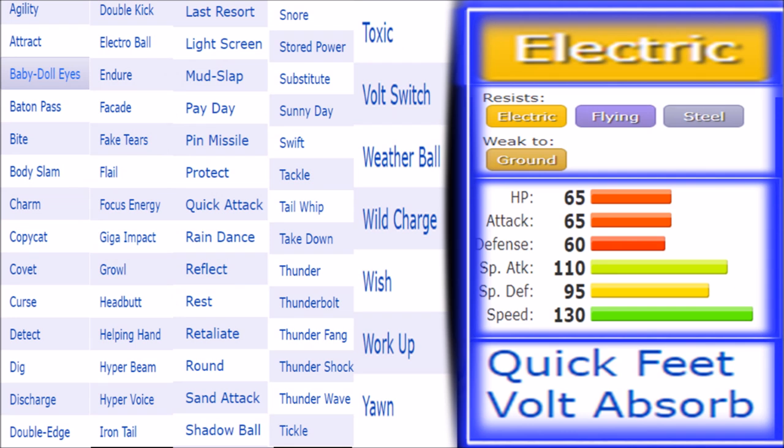Jolteon has had it rough in terms of its movepool. Having seven generations behind it and not having a larger movepool is a disfavor, but it does get moves that are kind of cool. It gets the necessary STAB moves in Electro Ball, Discharge, Thunderbolt, and Thunder, and decent filler moves in Shadow Ball, Hyper Voice, and even Weather Ball this generation — which is great, allowing it to work in rain and sun teams. Electric and Water coverage is actually a fair combination.